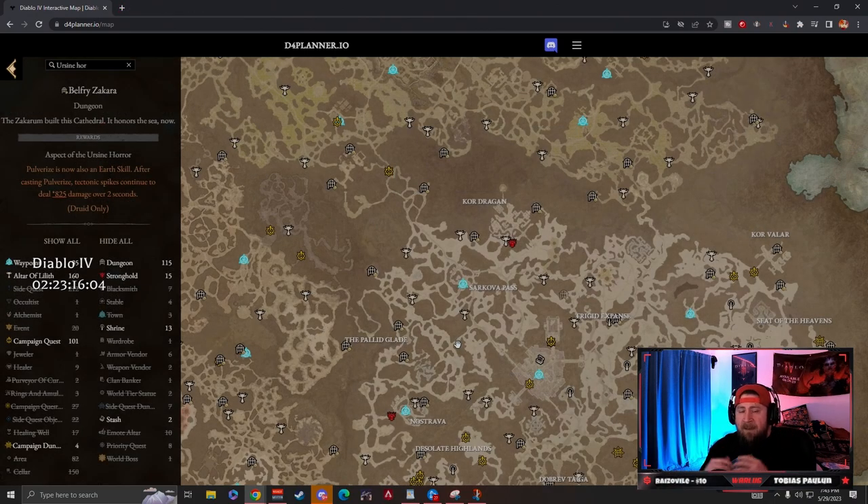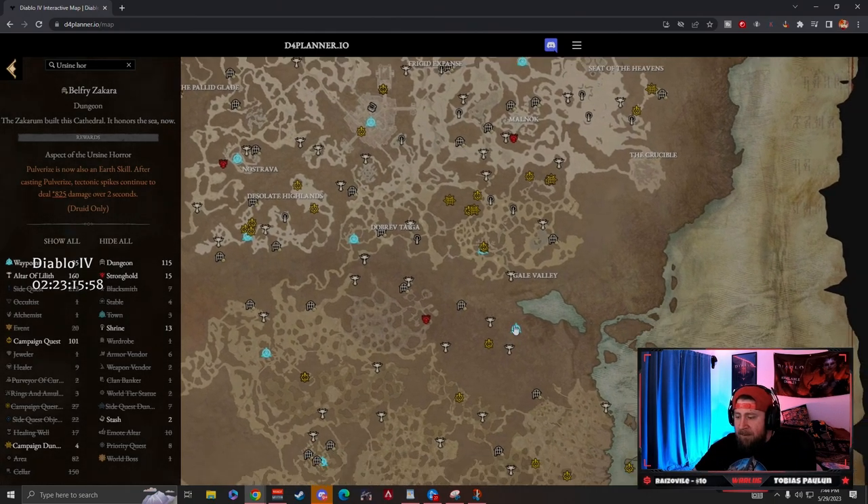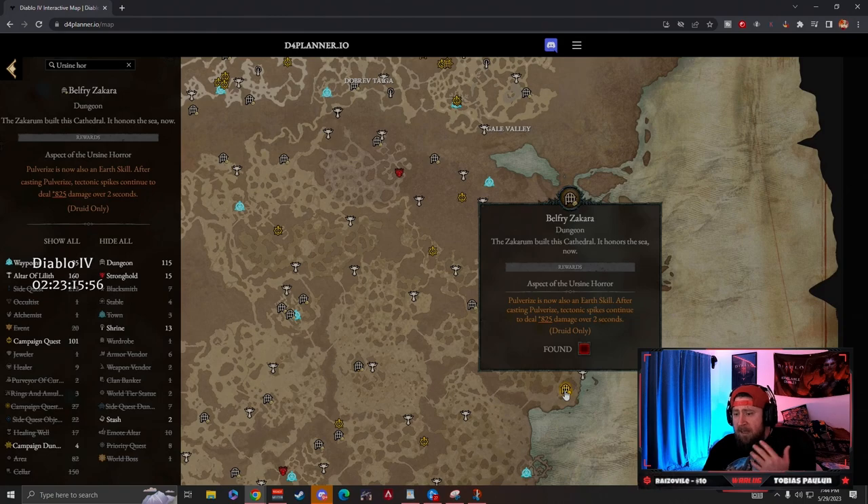That is the interactive map — I will be linking it down in the description. Let me know in the comments what you guys think about being able to do this right off the rip in the game. I'd love to hear from the devs if that is true. Let's hope it is — that would be really cool for my druid build. Make sure to subscribe if you are new, and as always, stay gaming. I'll catch you guys in the next one.